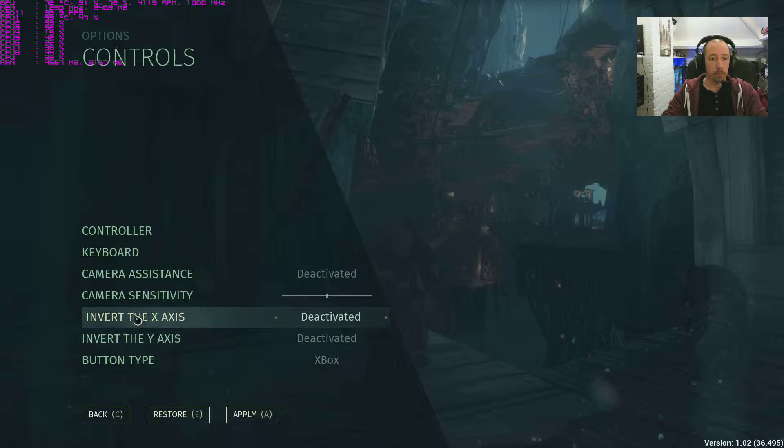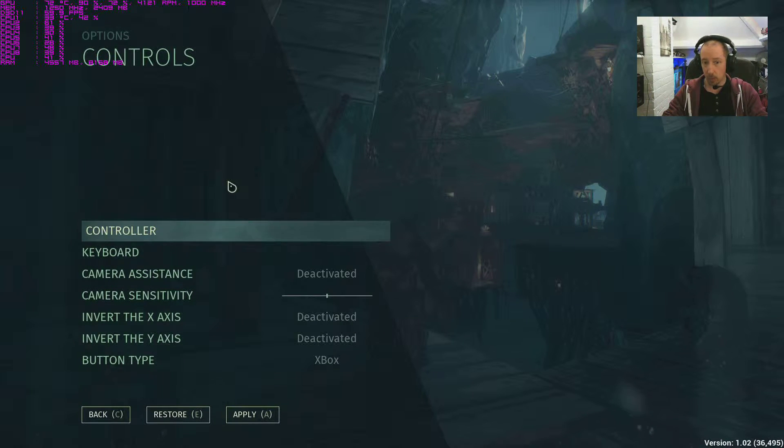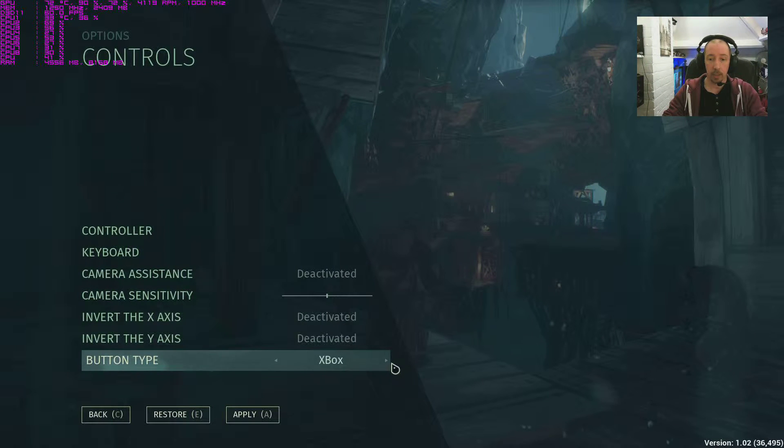Controls - the game seems very suited to keyboard and mouse. I quickly tried it on an Xbox One controller and it just felt a bit sluggish, a bit slow. You could probably turn the speed up but I prefer keyboard and mouse for this one. As for DS4 - a PlayStation controller - I put it on and it seemed to work natively. You've got button type: Xbox or PlayStation, so you can just switch it over, which is a nice thing.